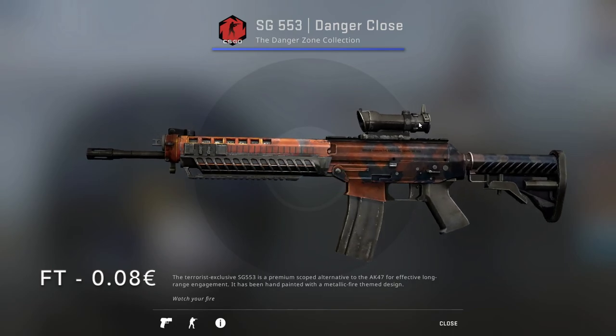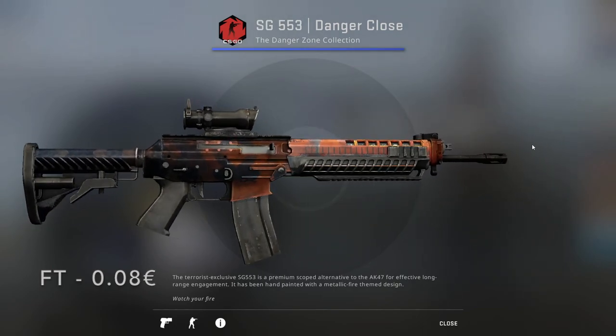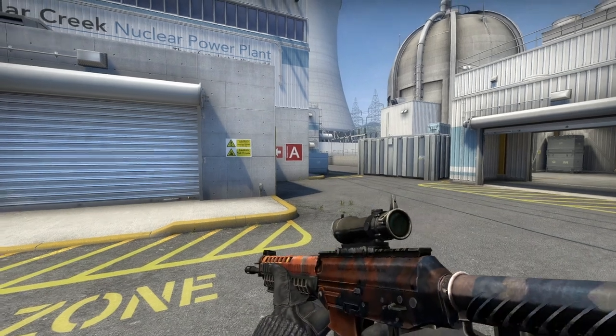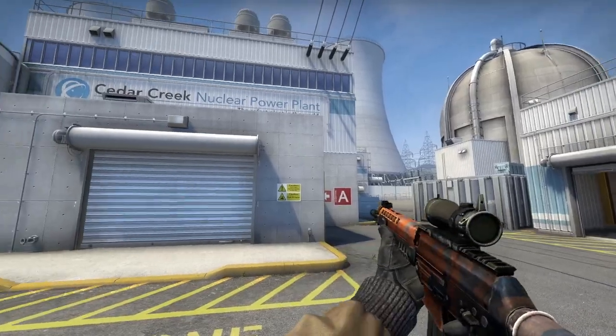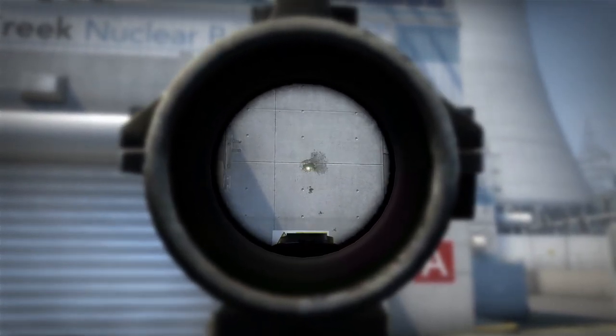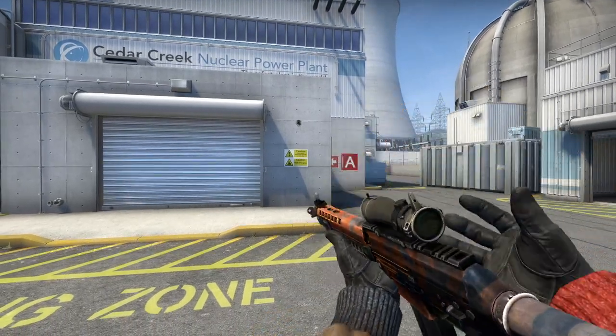For the SG 553, I chose the Danger Close from the Danger Zone Collection in Field-Tested, going for only 8 cents, which is a steal considering the awesome color combo of orange and blue.